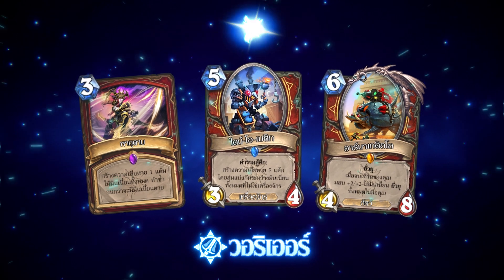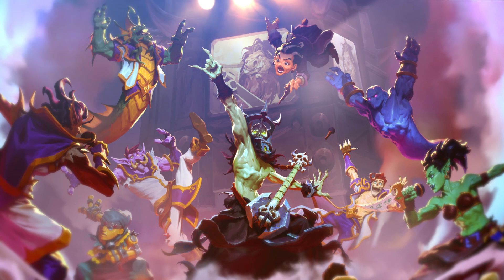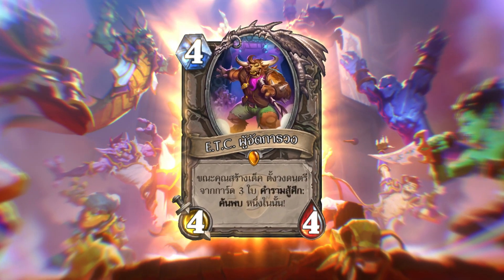That wraps up our class highlights for the core set. We can't wait to join you for an adventurous Year of the Wolf. Something we're excited to do throughout the Year of the Wolf is to be more flexible with our core set in general — whether that means balance changes, rotating cards early, or introducing new cards during the year to support expansion releases. We want to truly craft the core set to serve our players as the year unfolds. Be sure to check out the Year of the Wolf blog for the full list of changes. Finally, we have the Festival of Legends kicking off in just a couple weeks, so get your favorite band tee and mix tape ready, because it's gonna be a banger. You can log in right now to get ETC Band Manager as a free login reward during pre-purchase. Until next time, we'll see you in the tavern.